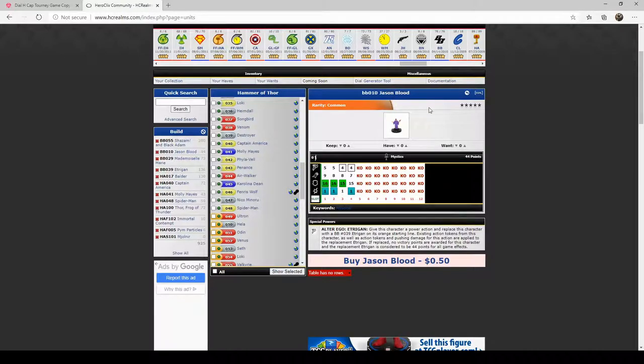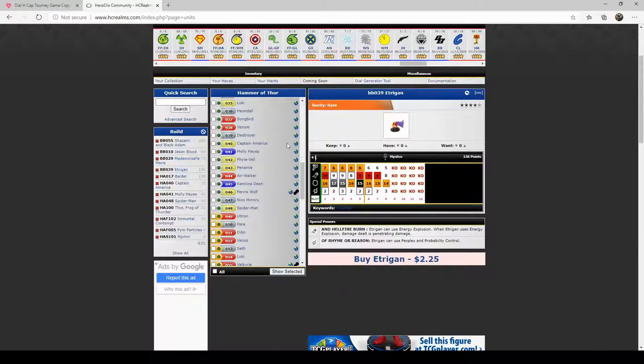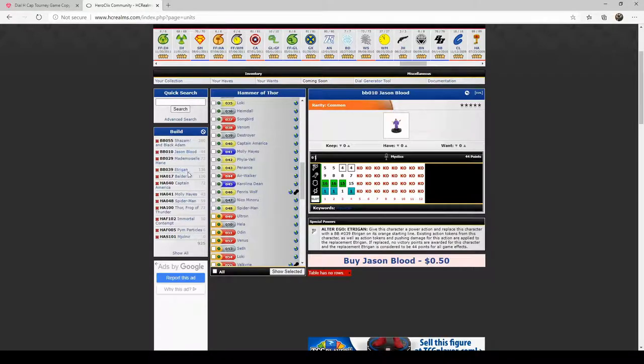Jason Blood is my little support piece here. He's got Mystics, he's 44 points, and he's got Prob. He's also got, on his last two clicks, Alter Ego Etrigan. I can give him a power action and replace him with the Brave and the Bold number 039 Etrigan on the orange starting line — with Blades, Toughness, and a special damage power that is Perplex and Prob, plus Mystics. So I can potentially take some damage and then stick around and throw Etrigan out there.